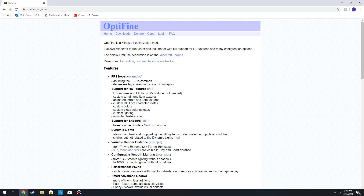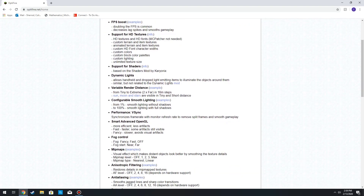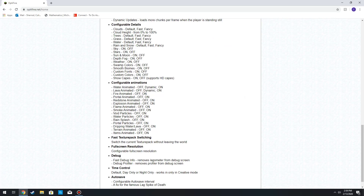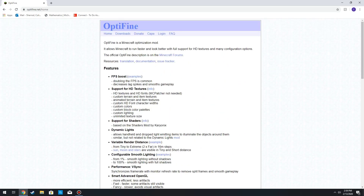Hey guys, today I'll be showing you how to download and install OptiFine 1.15.2 for your Minecraft client. OptiFine is a Minecraft optimization mod that adds a ton of visual features along with greatly boosting your FPS regardless of your computer. Without further ado, let's go ahead and hop in.